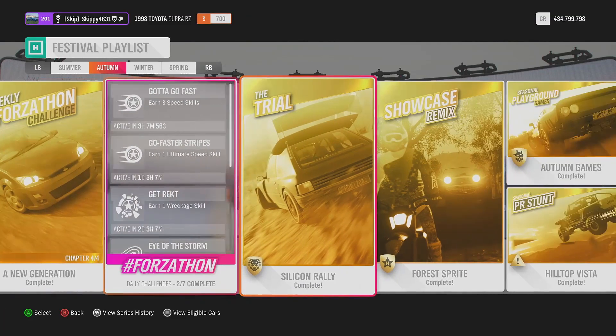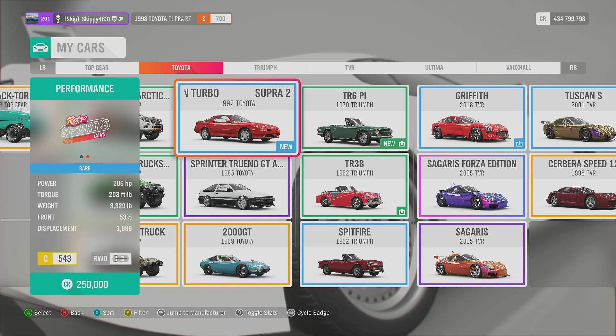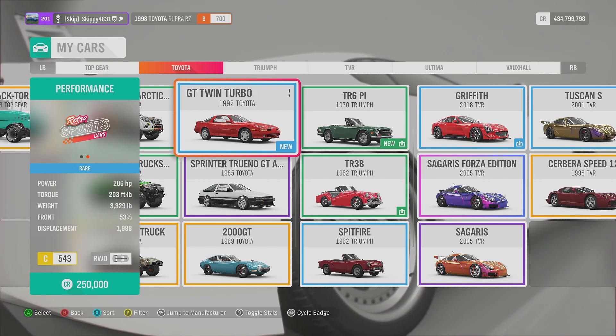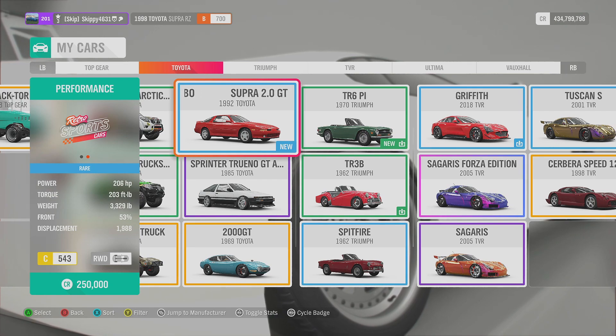The brand new Toyota Supra added into Forza Horizon 4 can be unlocked through completing the overnight parts seasonal championship in this week's festival playlist. Here it is - the 1992 Toyota Supra 2 litre GT Twin Turbo. I haven't driven it yet, it still says new on the little tab. You guys in the comments of some of my other videos tell me this thing sounds amazing, so we'll jump in here and see what we can do.